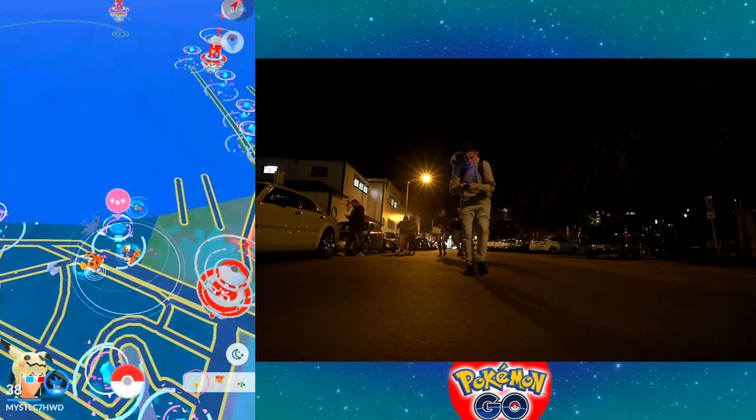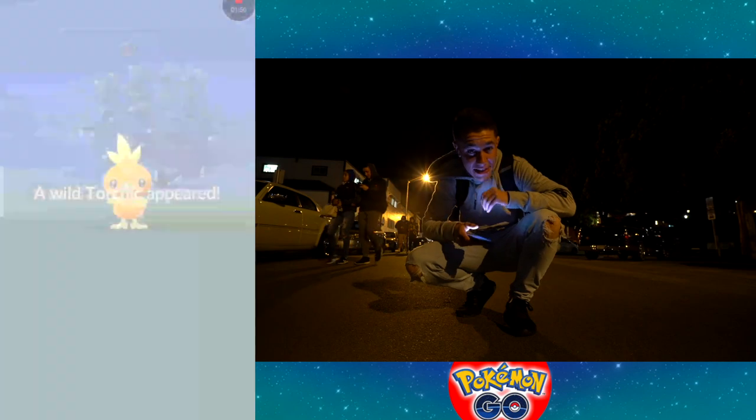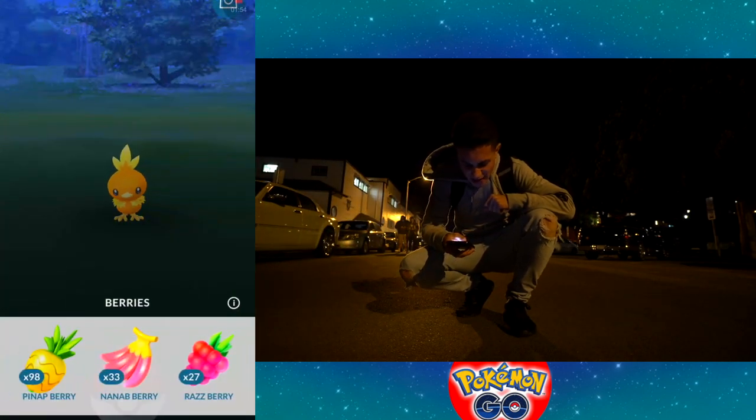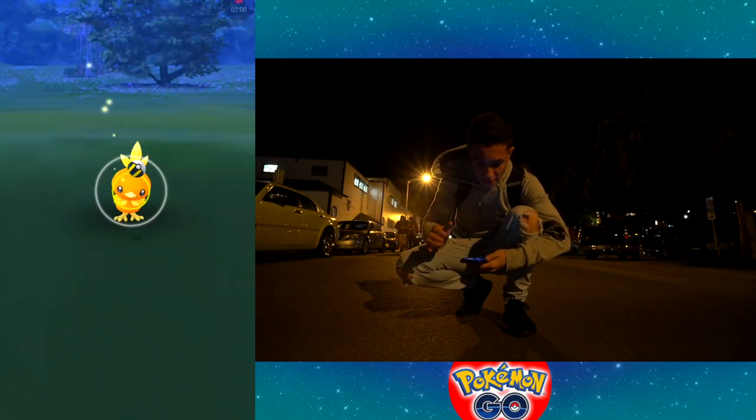There's a Torchic! So at this stop we do the Torchic. Another Rosalia — this might be a Rosalia nest, which is a bit useless because as cool as Rosalia is, you don't really need candies for it, and we just caught almost a maxed-out one with good IVs.